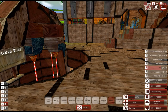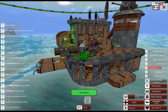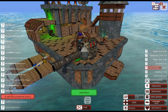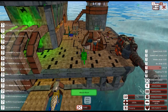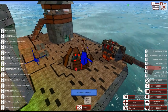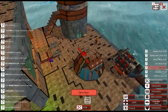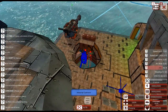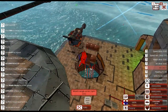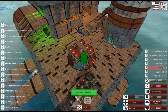Let's go ahead and get started by customizing our starter fortress. One of the first things I like doing is increasing our resource harvesting output, mostly because we don't have a lot of resource coming in right now. So the more we can bring in, the faster we can bring it in, the better.